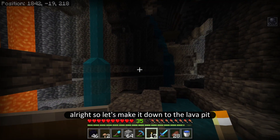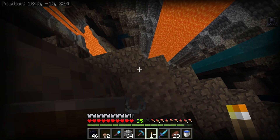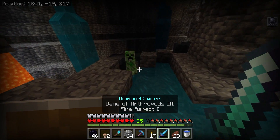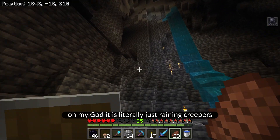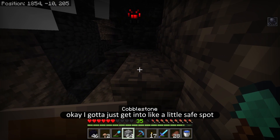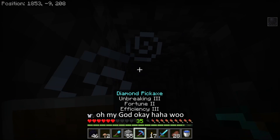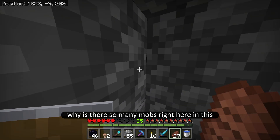All right, let's make it down to the lava pit. It seems I am halfway there. I don't like looking down like this. Yeah okay, there's a lot of lava down there. So I'm going to keep this water flowing, break this off. Wow, I was even in the water there. Oh my god, it is literally just raining creepers! What's going on right now? Why is this like the fifth one? I gotta just get into a little safe spot. Oh my god. That was actually crazy. Why are there so many mobs right here in this one random spot?